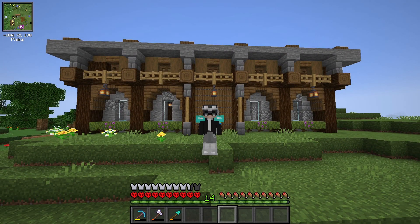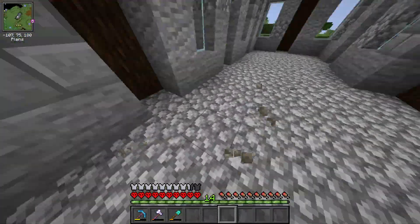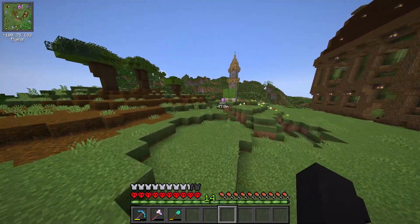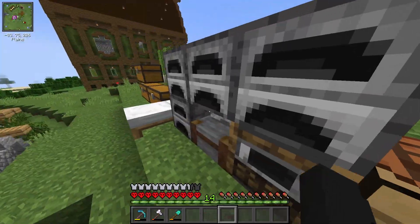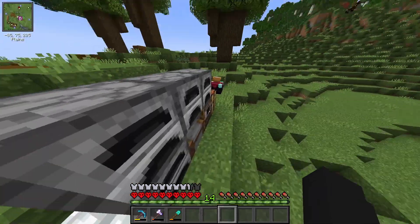Ayan na po ang finished product ng ating trading hall. As you can see, maganda-maganda siya. Ang kulang na lang talaga is yung mga villagers na ilalagay natin sa loob. At siguro, ang unahin ko is yung weaponsmith, toolsmith, pati armorer. Kasi ayun yung mga bagay na kailangan muna natin. So need natin gumawa ng blast furnace, ng smithing table, pati ng grindstone.